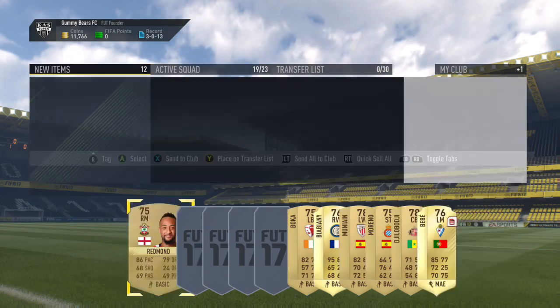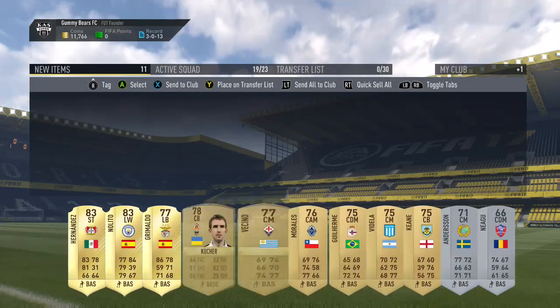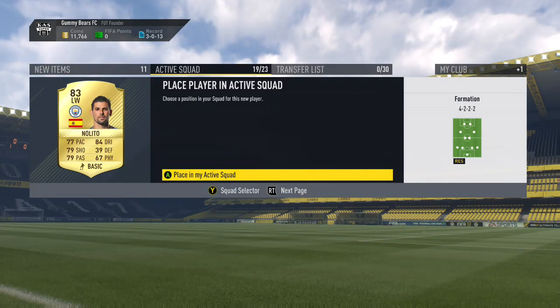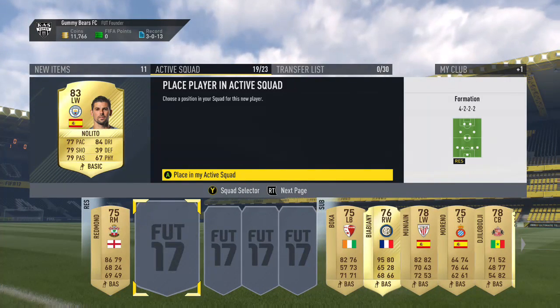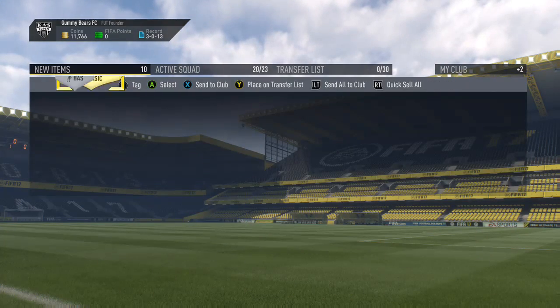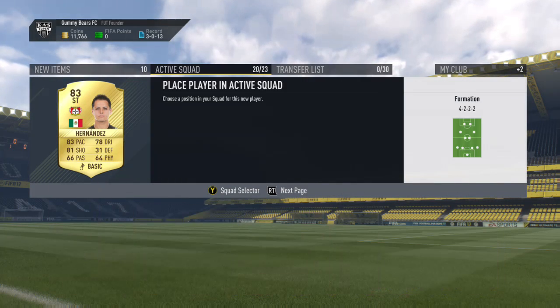I'm going to take Nalito because of the Premier League connection, and I've also got two strikers — well, okay strikers — and Hernandez, I'll take him too. It just means I'm going to have to do a little bit of playing around to see what I want from my squad, because I really don't know what I'm doing at the moment. I need to just pick a route, stick to it and go for it.